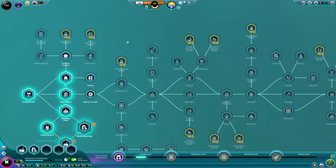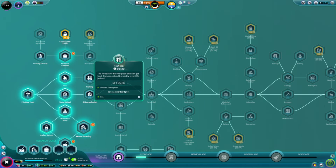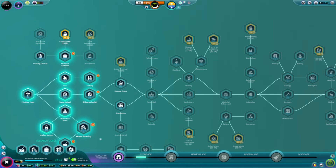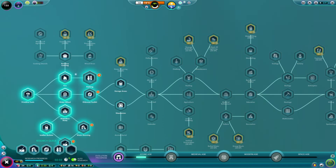You can queue up to five things to be researched, but only one item will research at a time. I'm also going to add Primitive Cooking, Fishing, and Oldowan Toolkit. I'm doing these in an order I don't like, so I'm going to have to cope with that — Oldowan Toolkit, then Fishing, then Cooking.